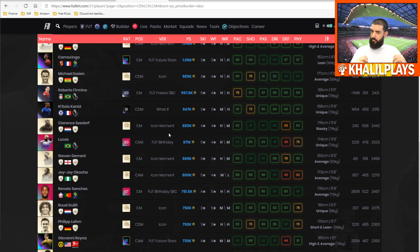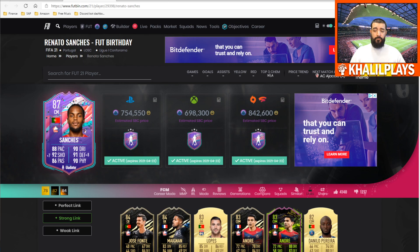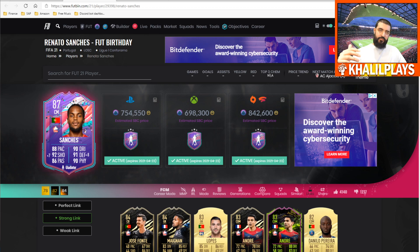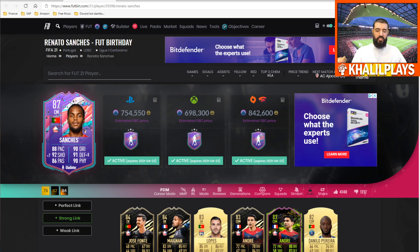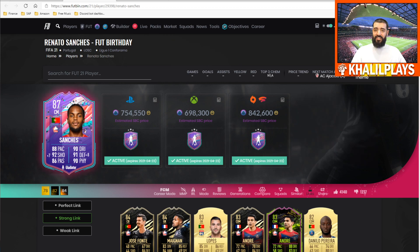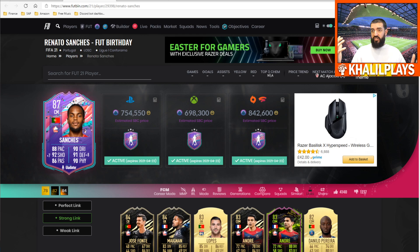He gets such a well-rounded skill set and fits the meta so well, which is key — and he's a big upgrade on his 84 rated card. This really is worth that SBC, which leads to my final recommendation: if you can afford this SBC and link him into your team, I would 100% recommend it. This card is really worth it and will be with you until the end of the game. If a Renato Sanchez TOTS card came out, it would easily be a 91-rated card above a million coins — so this is a great, affordable way to get an end-game Renato Sanchez in your squad.